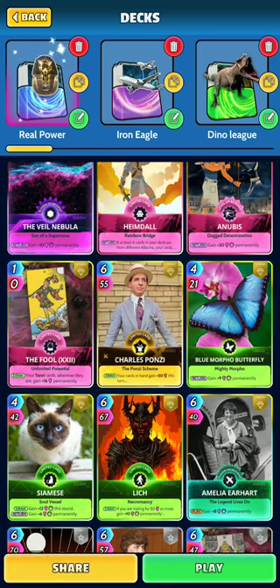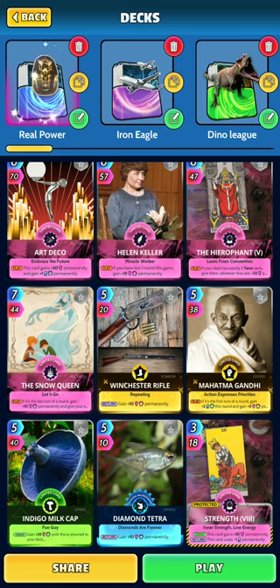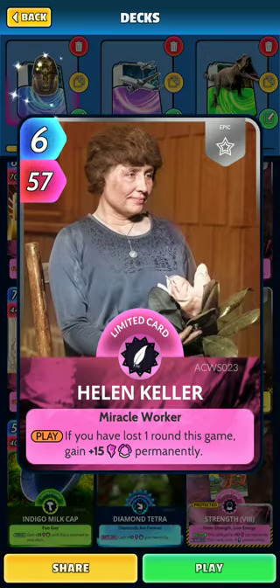The rest of the cards are all just permanent power. I expect to lose the first round, maybe even the second round — I don't always, but for the most part I do. That's why I have Helen Keller in there: if you've lost at least one round, you gain plus 15 permanently. As long as you've lost a round, it's almost as powerful as Anubis. Costs a little bit more, does a little bit more damage, but definitely a great card to have in this deck.